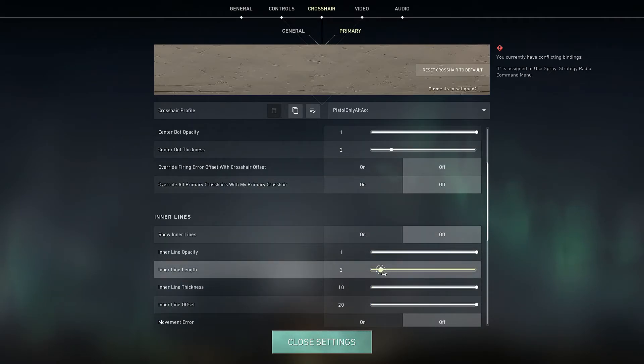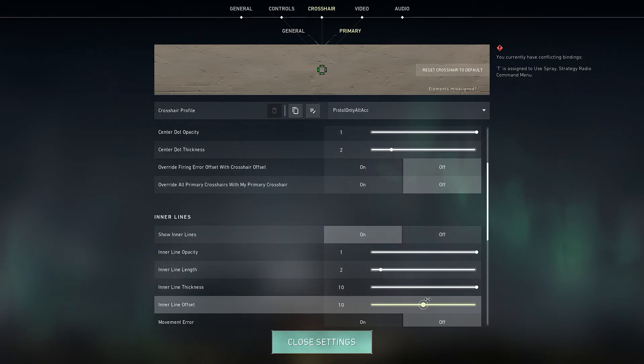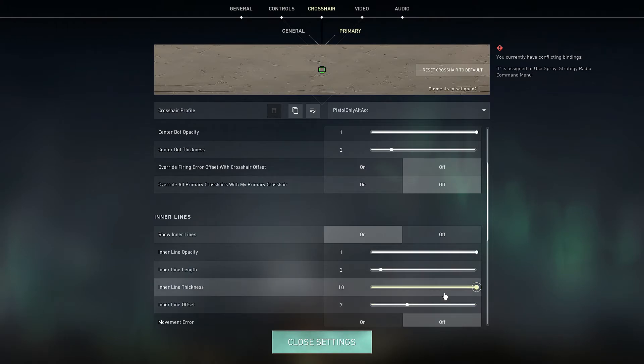The last one is basically an outline of the dot, and it's actually getting more and more popular. I personally think this isn't as good because it's hard to focus on, but anyways, just turn line length to 1 and the offset to 3 or 4. It's the best for seeing your enemy, but the worst for seeing your crosshair.